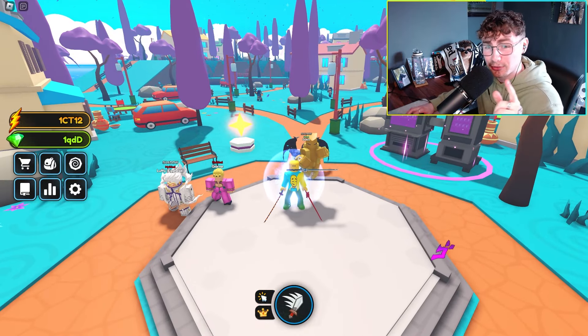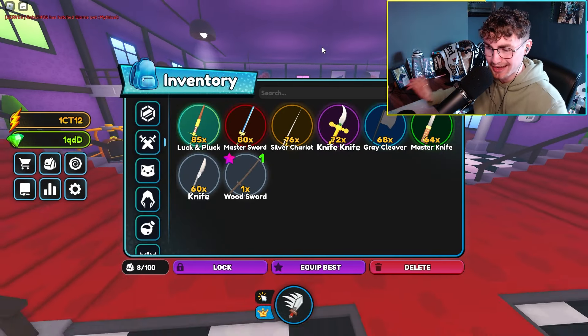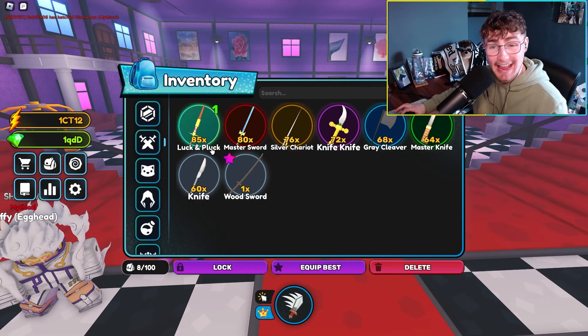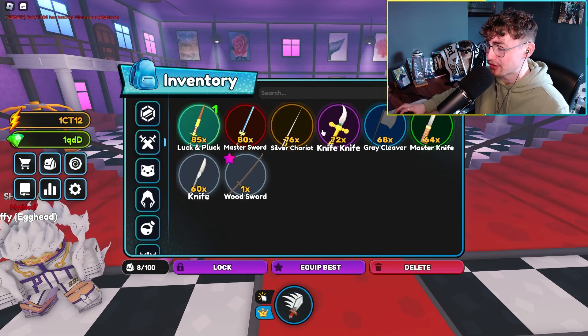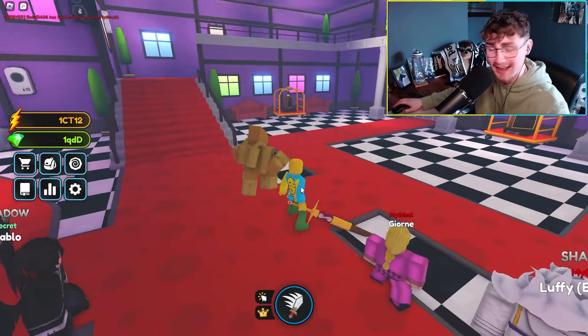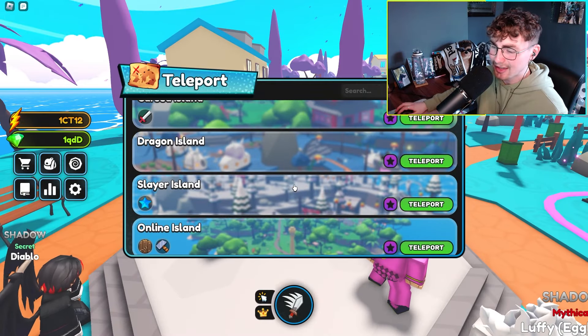Next I'm showcasing all the brand new swords in the game. Here are all the swords you can now get over in the brand new world, the best one being this look — 'Loch and Pluck' — at 85x. These swords are really insane — this one is actually massive and looking really cool.